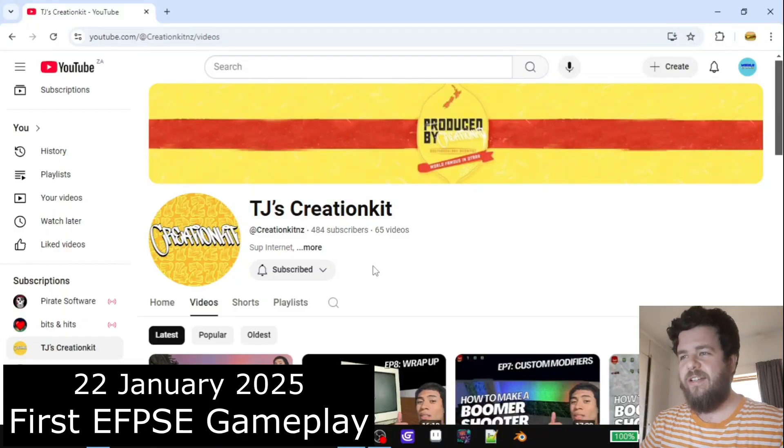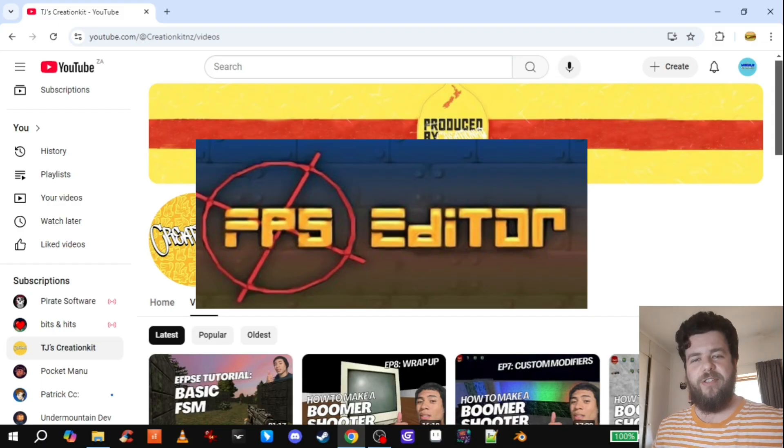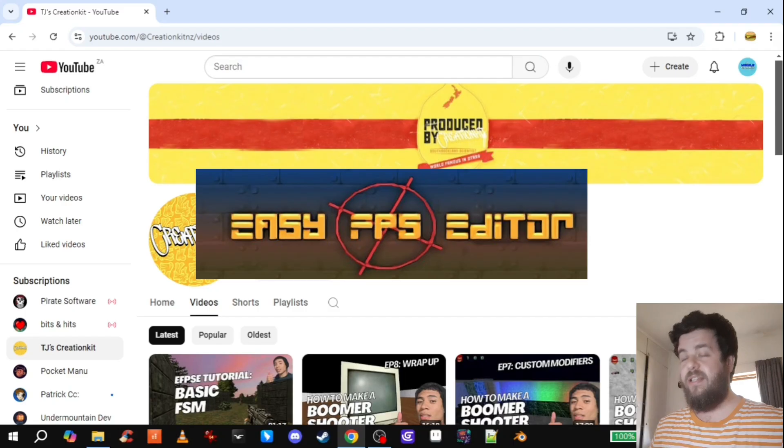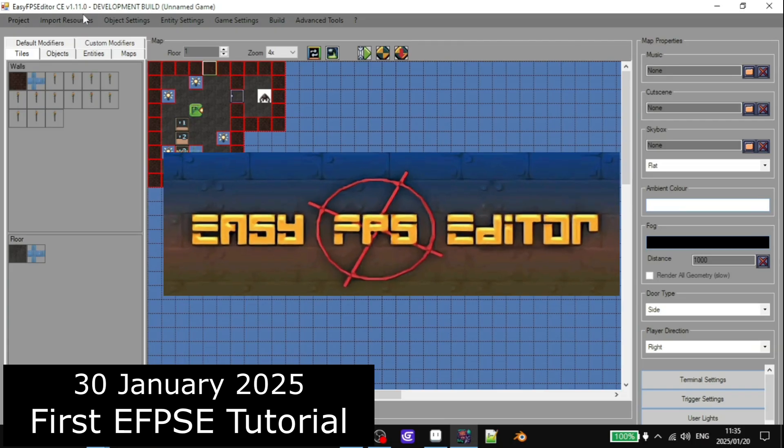Hey dudes. I'm going to test out a game made by TJ's Creation Kit, an FPS Editor — Easy FPS Editor. I'm going to show you how to add weapons and enemies to your game in Easy FPS Editor.